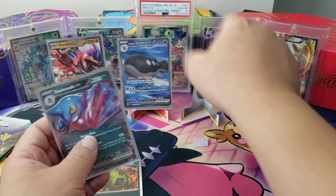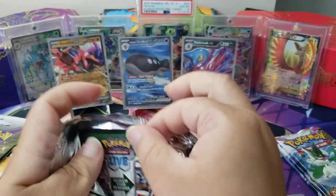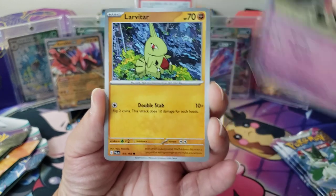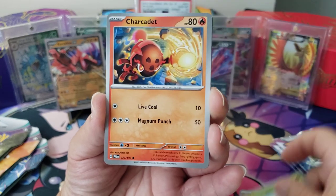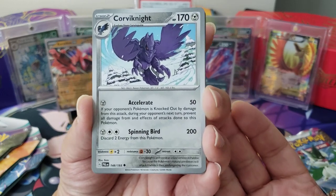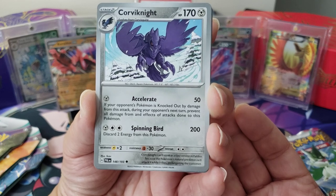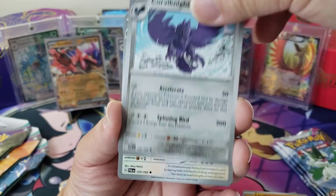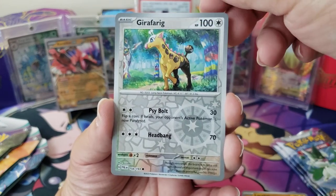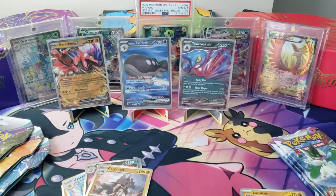Okay, let's go back into Paldea Evolved. We have a Sandygast — that shovel was supposed to be there apparently. We got a Larvitar, Tarountula, Charcadet — it's the titan. Corvinite — oh I think this is one of the coolest bird Pokémon for real. Corvinite can't serve as a taxi service in Paldea because its natural predators will attack it while it flies, endangering the customer. Dunsparce, a Vullaby, Girafarig — and Garganacl.